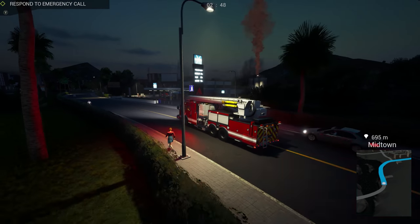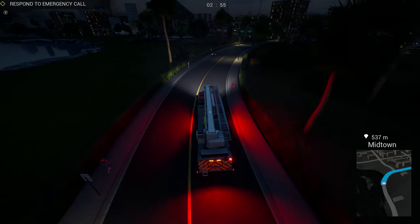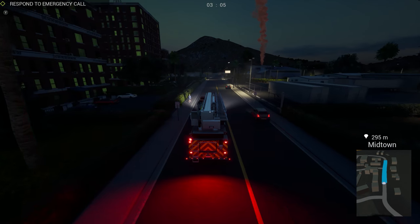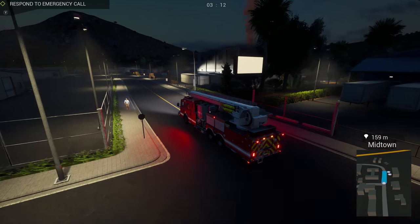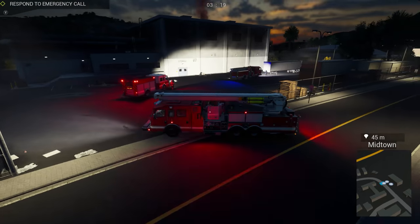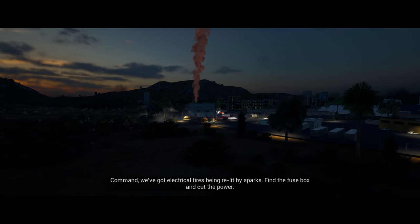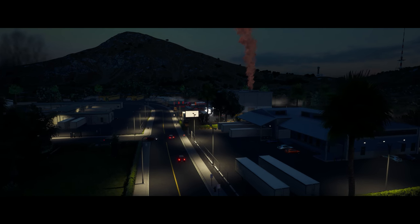Someone in the comments — a firefighter — said you should start on the top floors and work your way down when finding victims or fighting the fire. Last time we did that office fire we started on the bottom floor going up, but apparently you're supposed to go top down. That's interesting — the way fire works, it normally burns from the ground up. Anyway, we've got a hazmat truck here. Fuse box — cut the power. I'll be the electrician, and I guess I'm gonna be Rescue Randy.